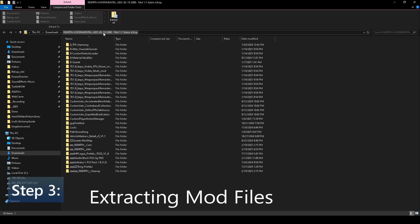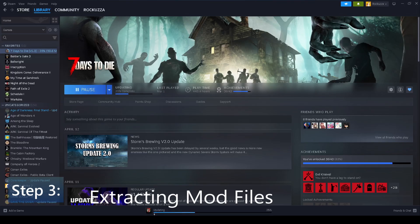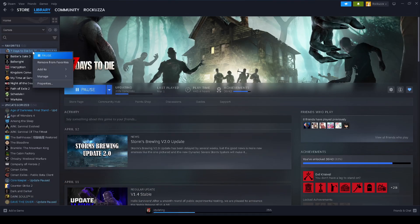Step 3: extracting the files. Once you have downloaded the files from the Discord channel links, you will need to extract them over to the 7 Days to Die mods folder. Locate 7 Days to Die, right-click, Manage, then Browse Local Files.